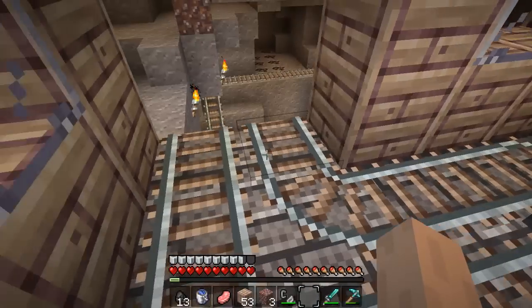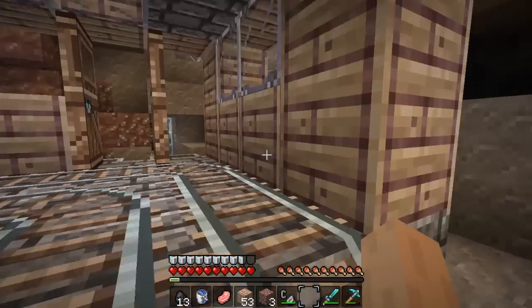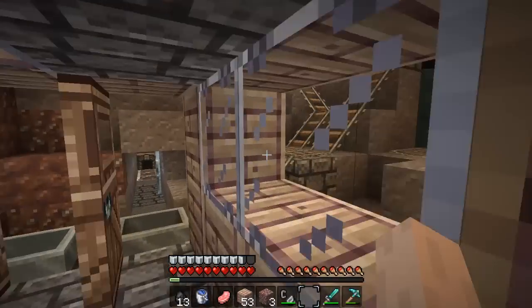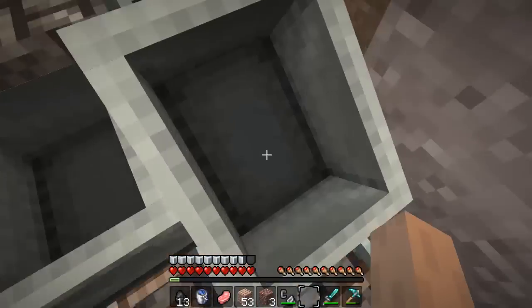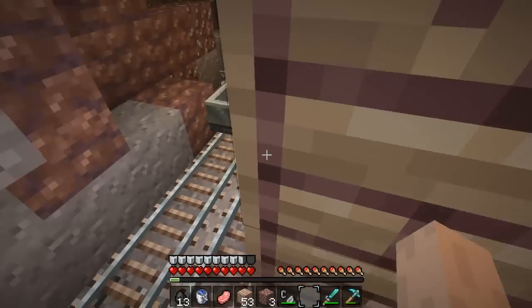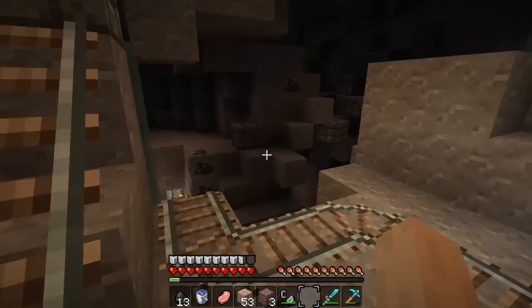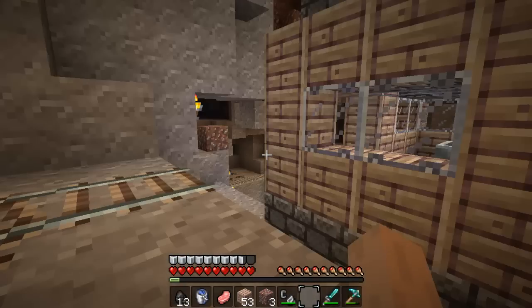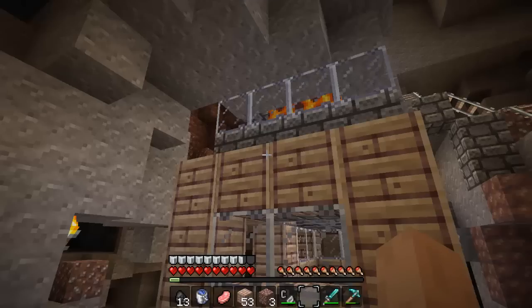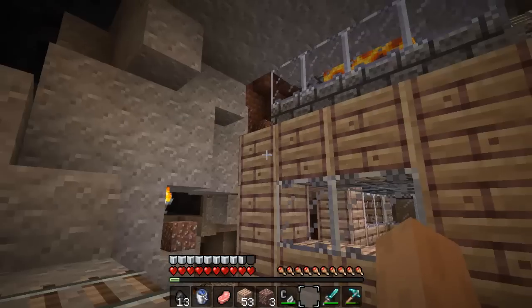Over here we just got the basic train station which would go around to all my different mining outposts. But the more important one should be over here somewhere — I've got to remember where exactly everything is because I haven't actually played on this level in quite some time. There used to be a tree right here that grew up, and that's what led to me having to encase that lava a little bit better.